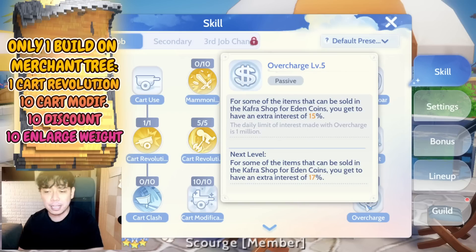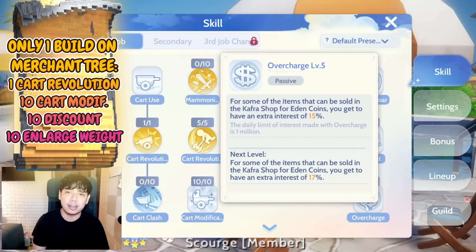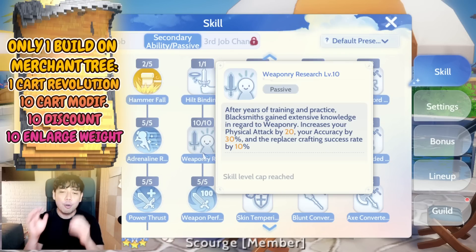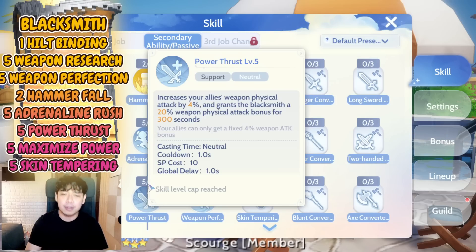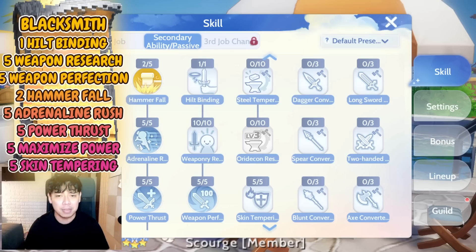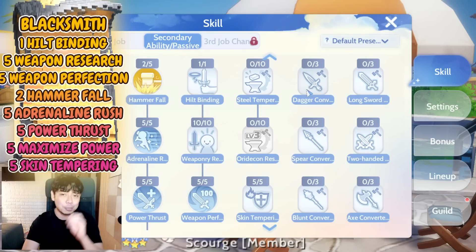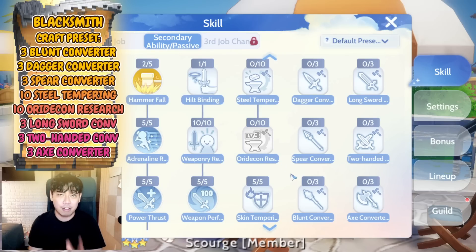Of course you need Discount. Overcharge is somewhat negligible in this game because you already have the trade market to sell your garnered materials. For the Blacksmith skills, the only things you need are Weaponry Research, Weapon Perfection, Power Thrust, and Adrenaline Rush in some cases — that's already 25 points. Hiltbinding is also good. Hammerfall is needed but not that much. One important skill is Skin Tempering for survivability. If you want to open another preset, focus on converter crafting, Steel Tempering, or Riticon Research — everything about crafting.